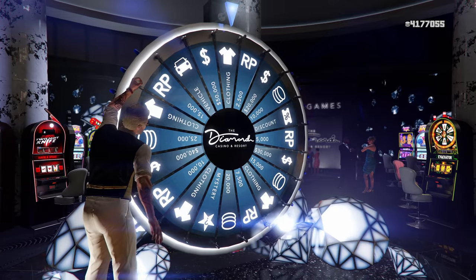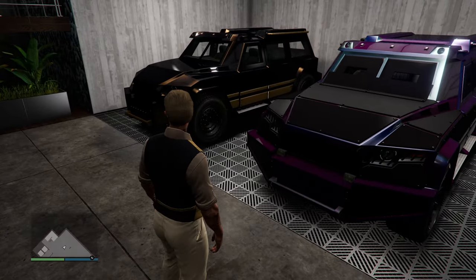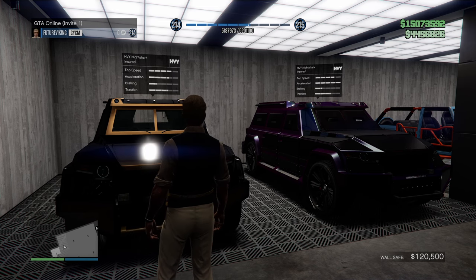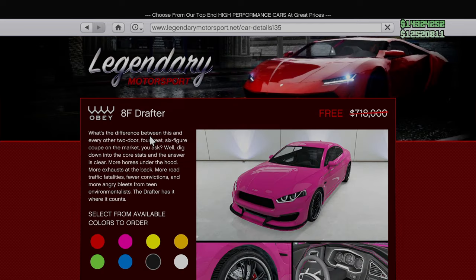While these last two things aren't discounts, I want to touch on them briefly. First, the podium vehicle this week is the HVY Night Shark, which is one of the best defensive vehicles in the game and is a great way to frustrate any griefers you may run into. If you don't already have one, I'd recommend doing whatever it takes to get it for free.